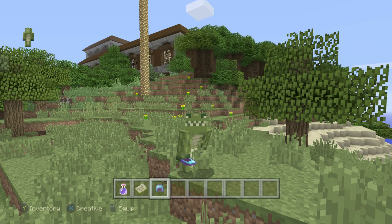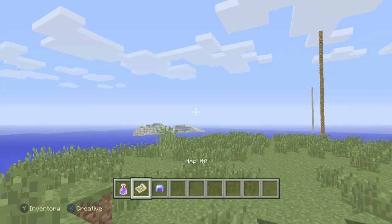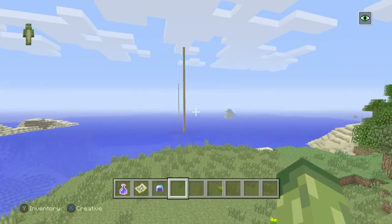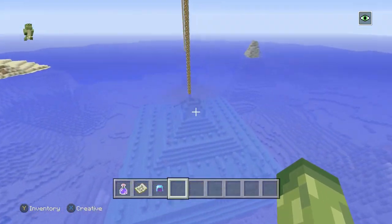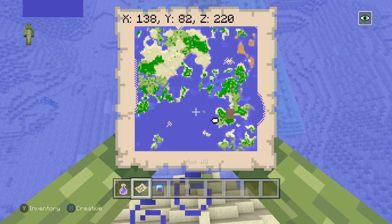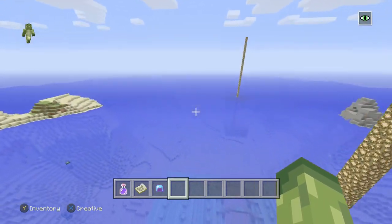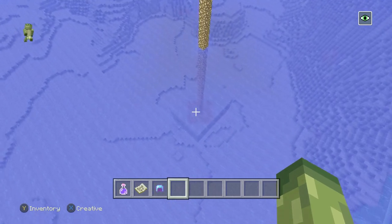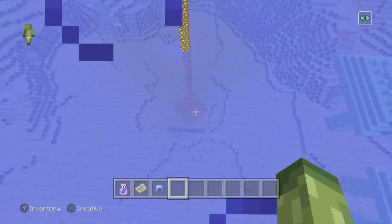Loading up this seed, you spawn around 20 to 30 blocks away from a mansion, which is already incredibly rare in any Minecraft version. Not only do we have a mansion at spawn, we also have a guardian temple right at spawn - and that is one of two in the classic area. But even more, we have the open above-ground end portal structure.